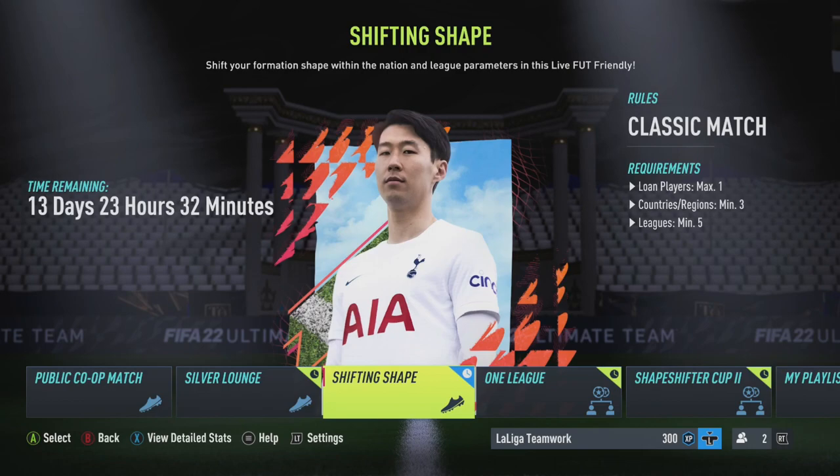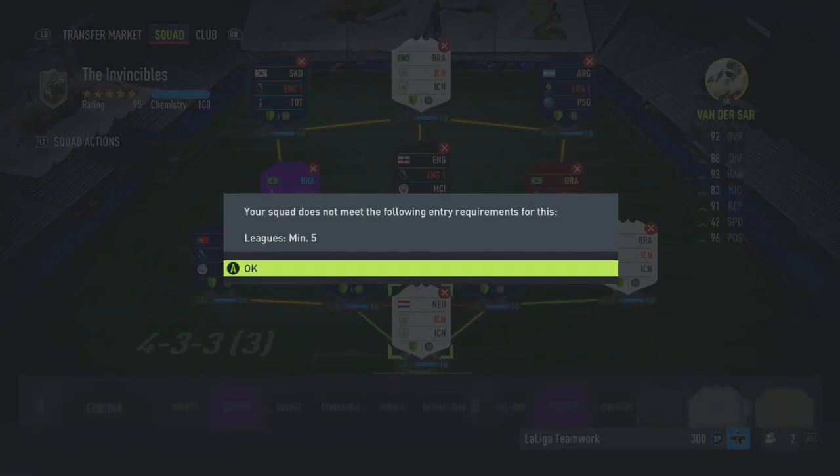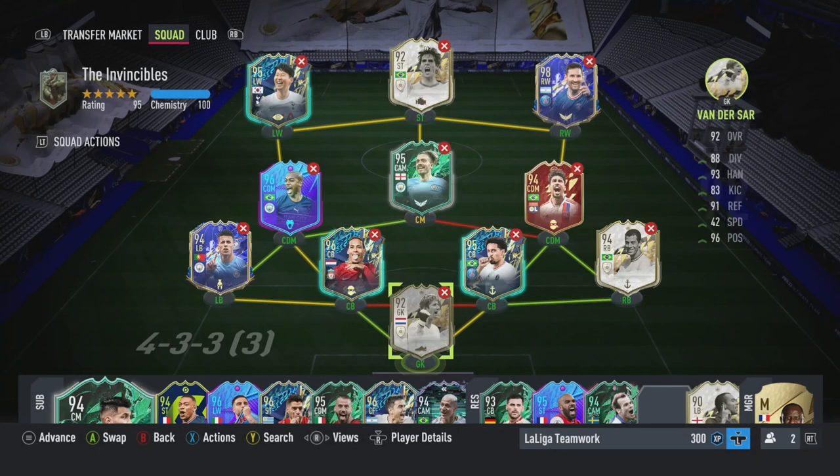Let's look at our tactics. For Shifting Shape, you need a minimum of three countries and five leagues, and it's on classic mode - so your standard team won't work. Let's go to our sponsor and I'll make a team and we'll be right back.